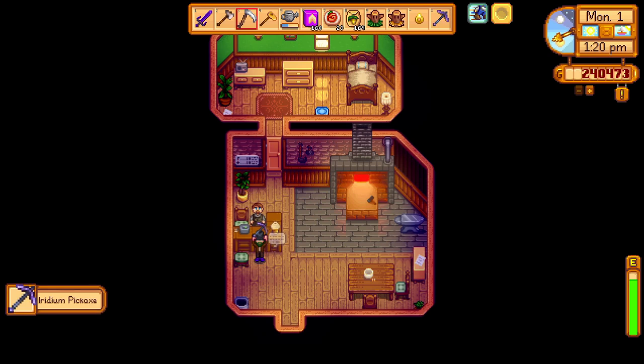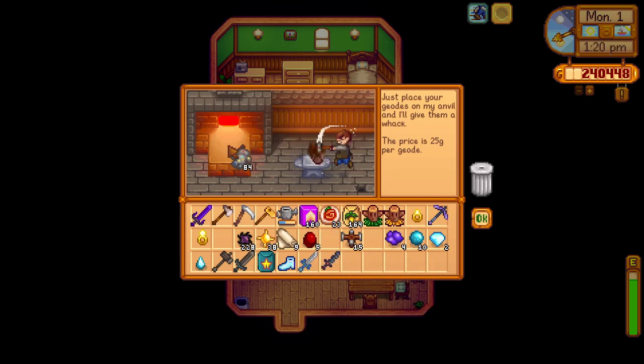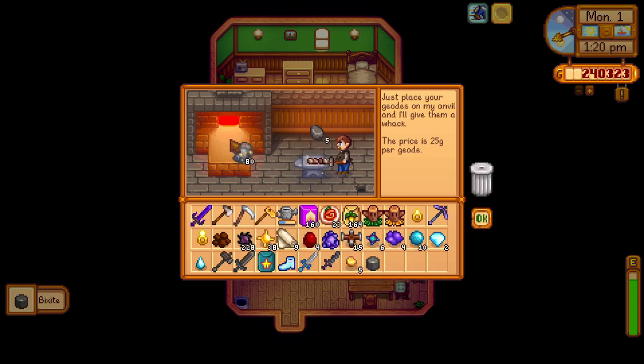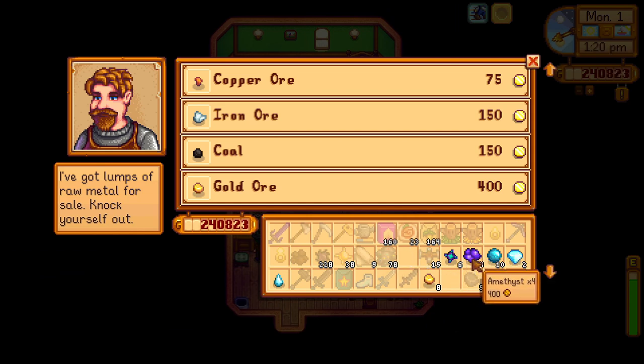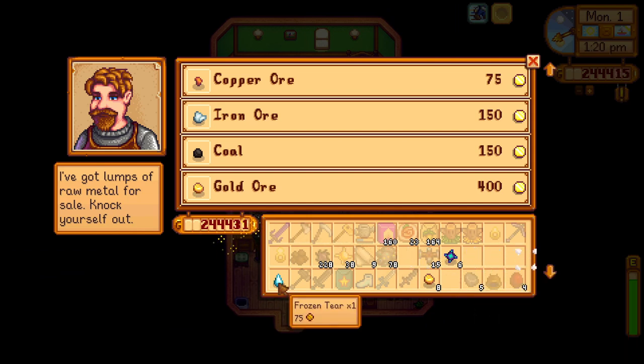First we're going to head to Clint's and pick up our iridium pickaxe, which we brought to him on the 27th. Now we can use that to clear more rocks on our field and mine in Skull Cavern a lot more efficiently. First, we're going to open our geodes — we have quite a few. I am using the geode predictor to open all of these.